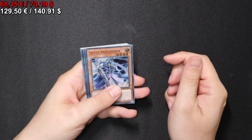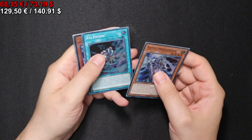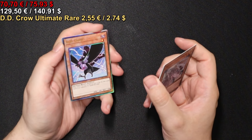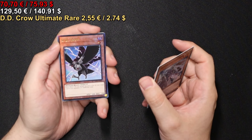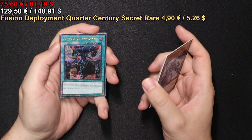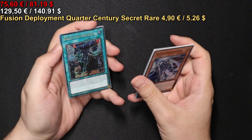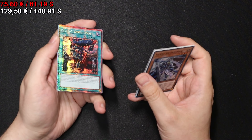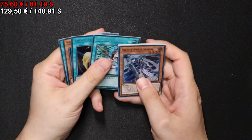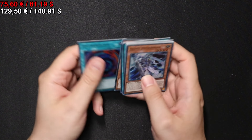On to the next pack we go. Which starts us off with a Silent Swordsman. And then we go into D.D. Crow Ultimate Rare. The Quarter Century Secret Rare Fusion Deployment. Forbidden Lance in Secret Rare. And that's it here.